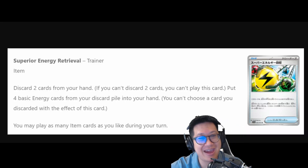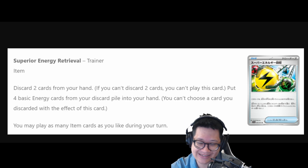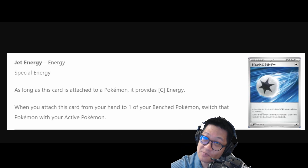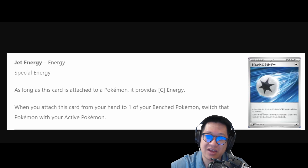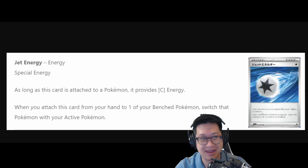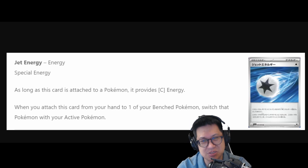Super Energy Retrieval is coming back, and a certain cat that discards lots of energy might actually want this. Maybe regular Energy Retrieval is just good — but this has been a staple in past decks. It keeps coming and going, but it's nice to have it back. It'll probably see a place somewhere. Jet Energy is basically an energy and a switch: you attach it to a Pokémon, then switch that Pokémon into the active. It looks good, but the deck also has to want colorless energies, and it can't mess with your energy acceleration combo. If you have an effect that discards water or grass energy, you might not actually want it. A very niche card, but it would have its uses.